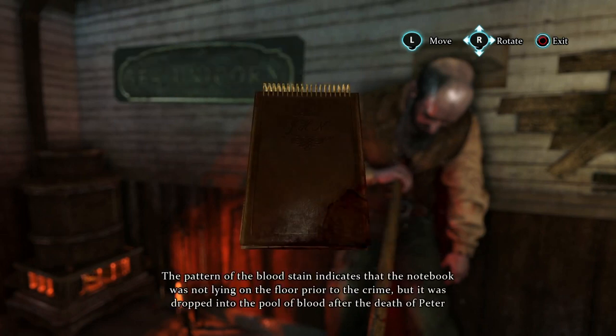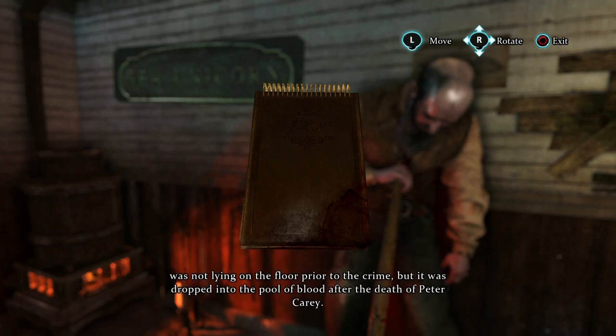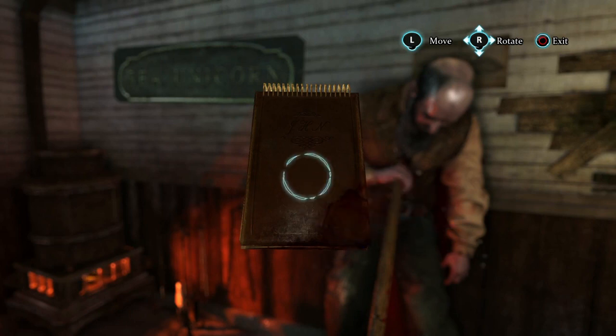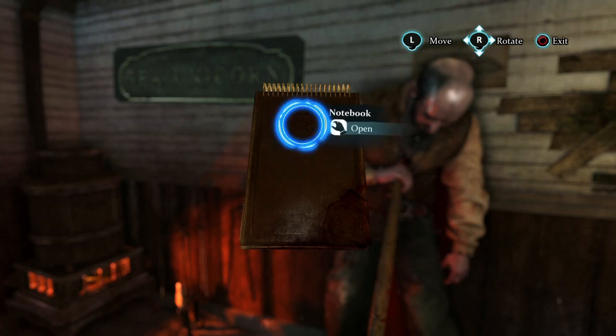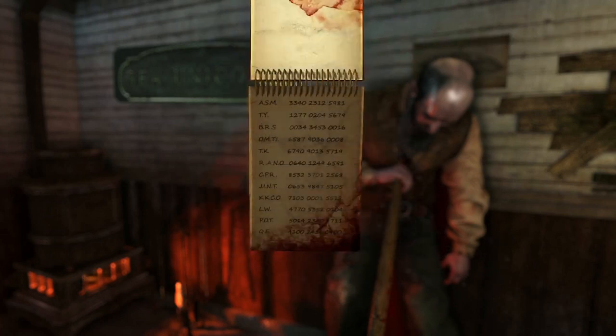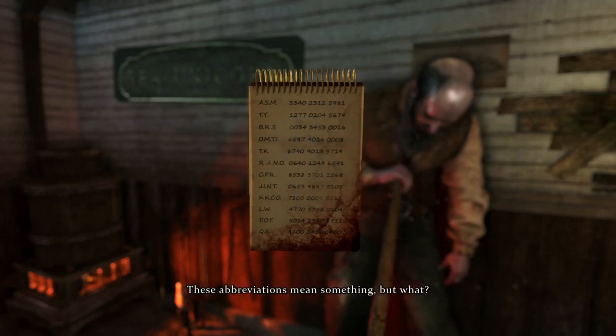Examining objects with 360 degree manipulation and razor-sharp textures allows us to seek evidence all over something we find in the world. The pattern of the blood stain indicates that the notebook was not lying on the floor prior to the crime, but it was dropped into the pool of blood after the death of Peter Carey. J-H-N are probably the initials of the owner of this notebook. Inside, a list of initials and numbers, but we've seen nothing so far that makes sense of this.